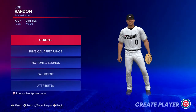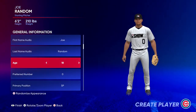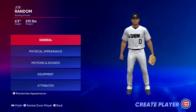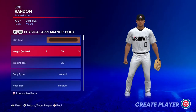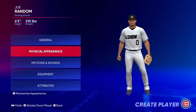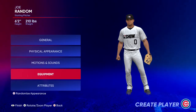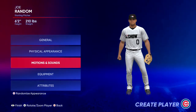Right here, just like in RTTS, we can create our player. We can name them, set their age, audio for how they're announced, their position, birthplace — all of that. You can create yourself, a past player, or a completely made-up player. It can literally be anything. Attributes, equipment, motion and sounds, general info — it's all right here and completely up to you.